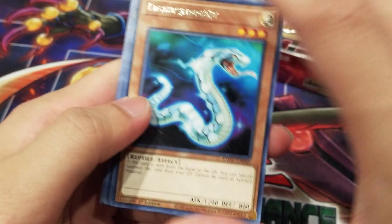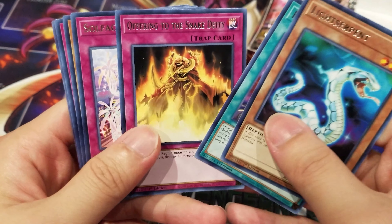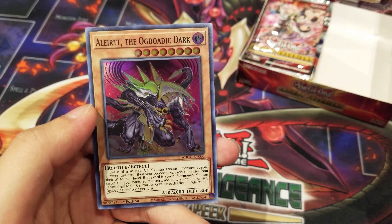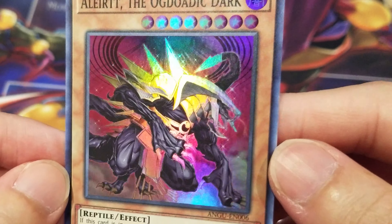For this pack, we have Light Serpent, Ignite Reload, Offering to the Snake Deity, Sulfacord Musica, Zoha the Ogdodic Boundless, Ursa-Arctic Quint Charge, and another really cool Ogdodic monster we have yet to see — Alert the Ogdodic Dark.